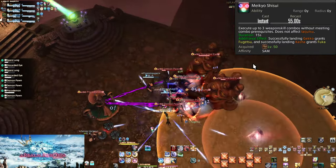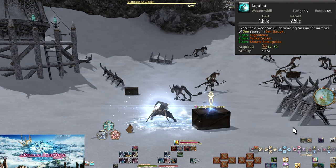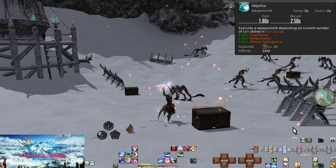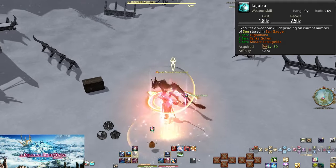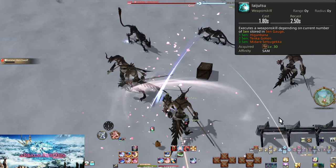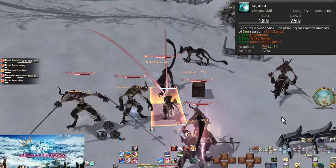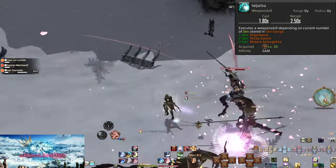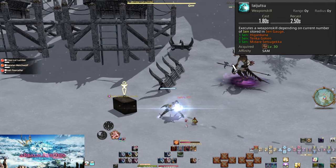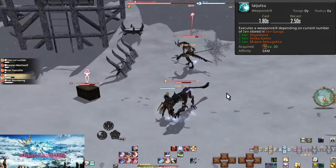Level 30, 40, and 50: Iaijutsu. Iaijutsu changes based on how many different Sen you have — one, two, or three. At level 30 we only have access to one Sen; at 40, two Sen; and at 50, all three. The Iaijutsu button changes as you obtain Sen in the Sen gauge. It does not matter which Sen they are — all that matters is the count.